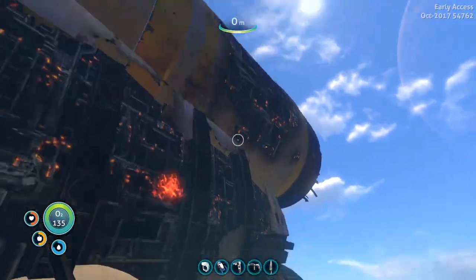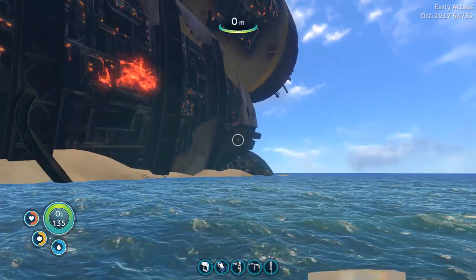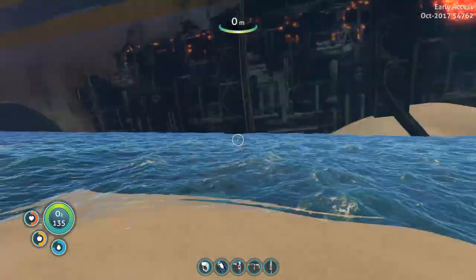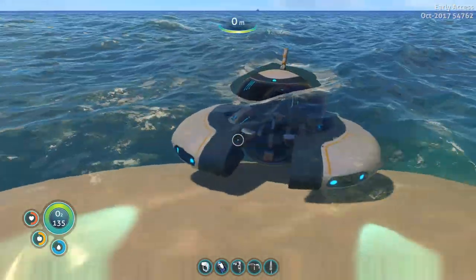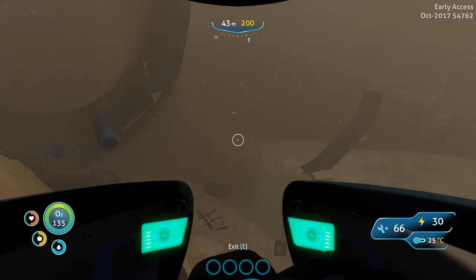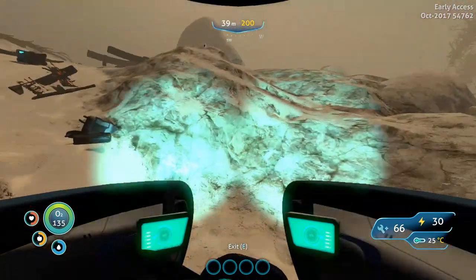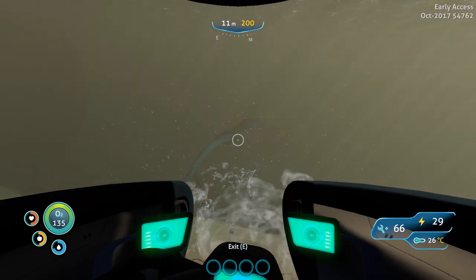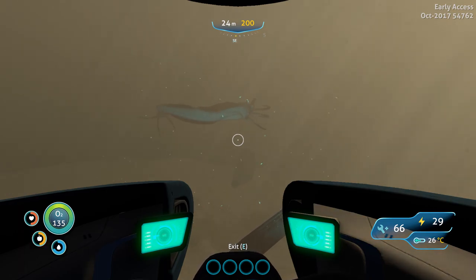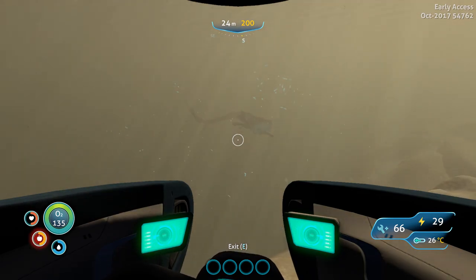There it is - Aurora. Look at the size of this spaceship, it's huge. The biggest problem is I have no idea how to get in, so we're just gonna have to improvise. I'm gonna go to the back side first, then we'll go to the front. This is the back entrance - I hope it's an entrance. Whoa, this is so creepy. What the hell is that? Get away! Look at the size of that thing. I think this is not the entrance - definitely not with this thing guarding it.